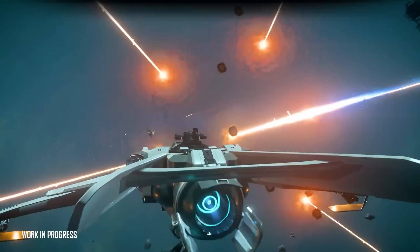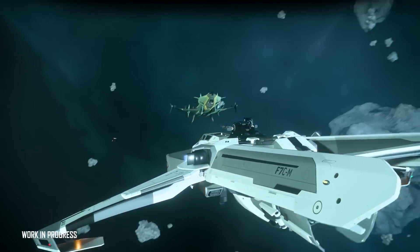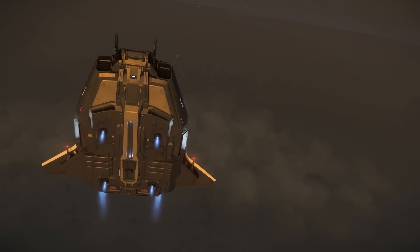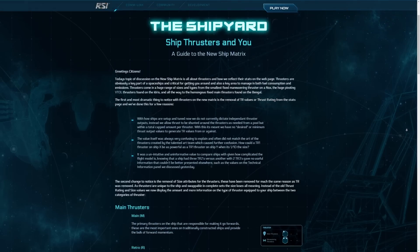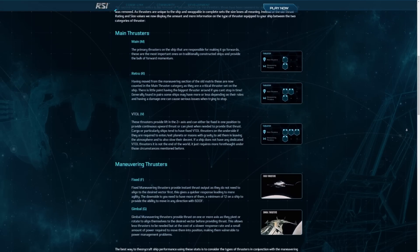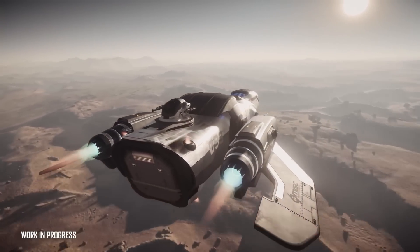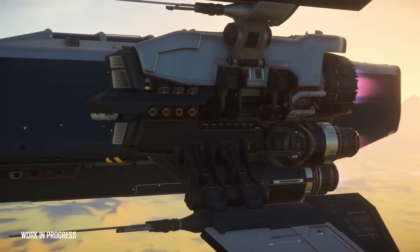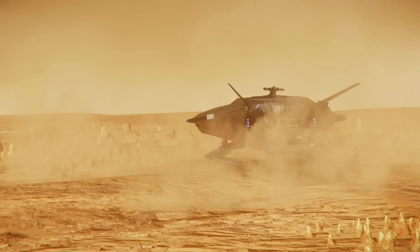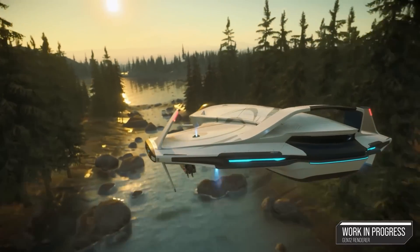You can also see these thrusters turning to accommodate your controls in real time when pitching or rolling. The basics you need to know are that they are accurately modeled and simulated across all surfaces of the ship, with strengths depending on what needs to happen on that side. For instance, rear and bottom thrusters are very powerful while top thrusters not so much.